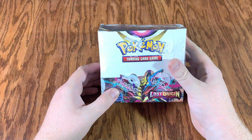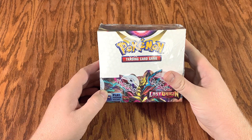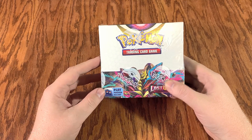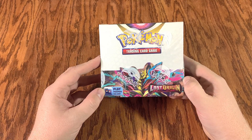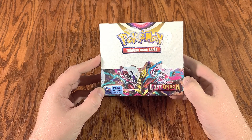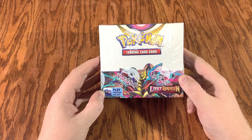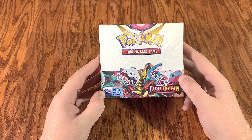All right guys, Rabbi White Man here back with it again and we're going on to do the next big unboxing. Another booster box, Lost Origins — the hunt continues until we find what we're looking for, guys. Some alternative artwork. Let's get at it.